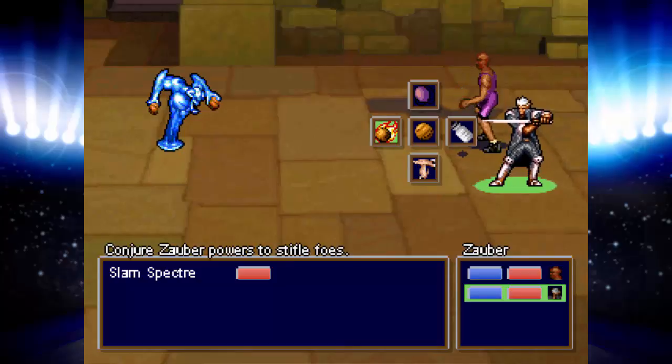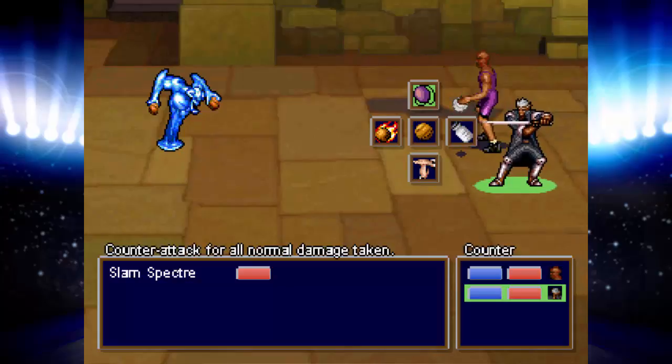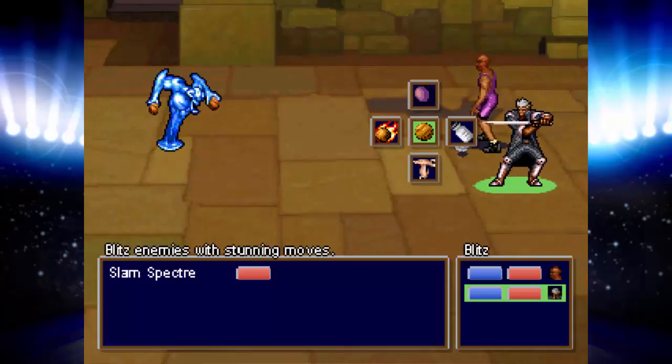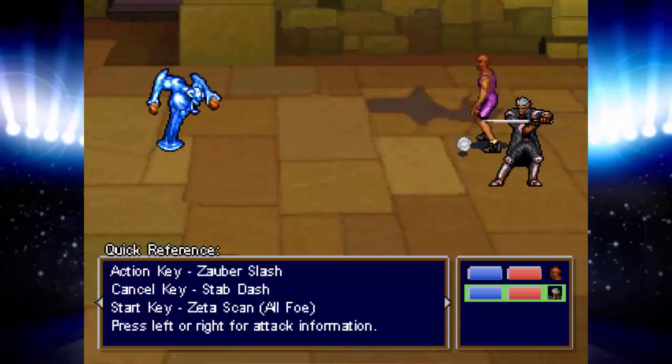Alright, let's see. Conjure Zauber powers to stifle foes. Run, use an item, counterattack for all normal damage taken, or just blitz enemies. Action key: Zauber slash. Cancel key: stab dash. Start key: zeta scan.